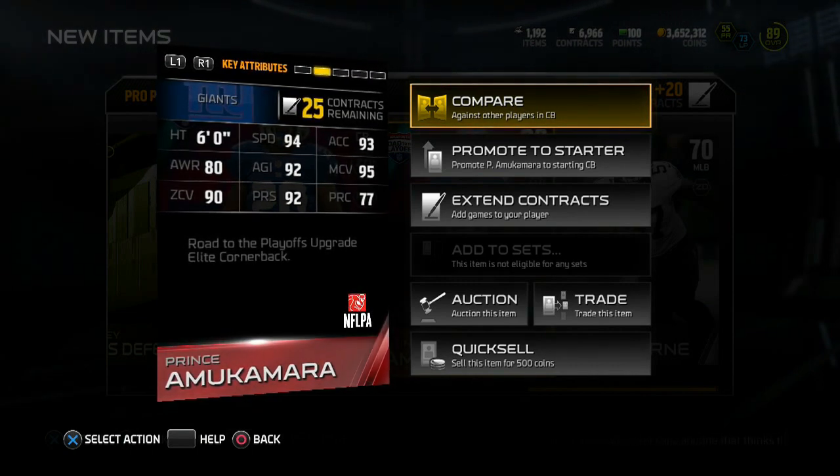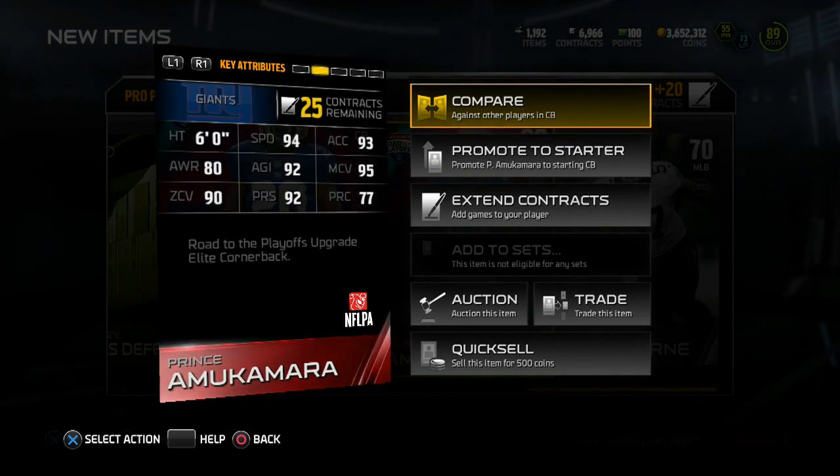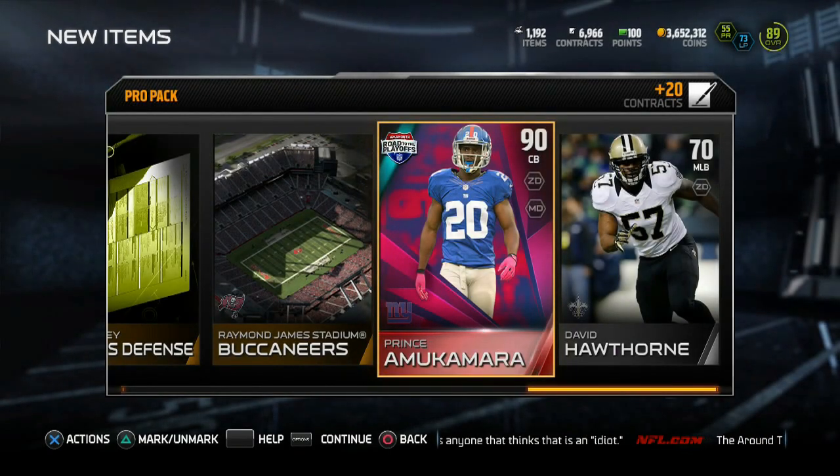90 overall cornerback — 94 speed, 95 man coverage, 90 zone coverage, 92 agility. Yes! Long overdue.